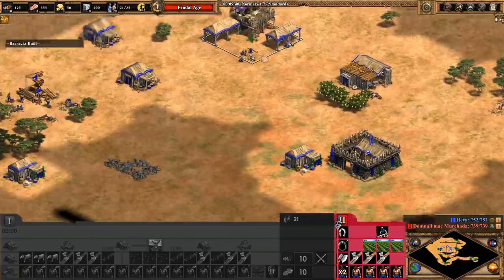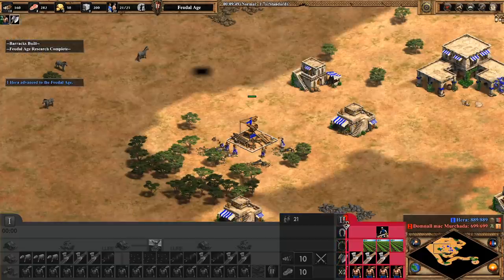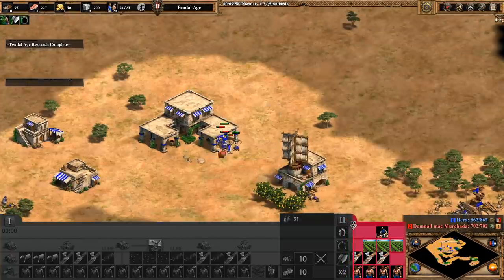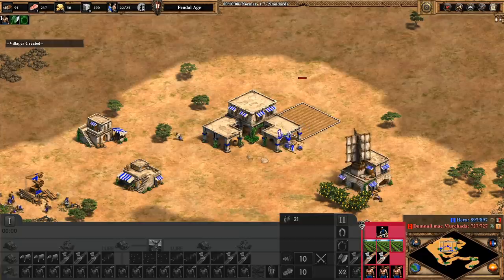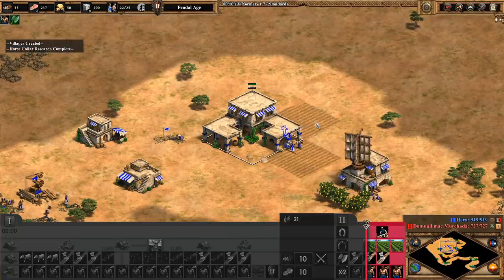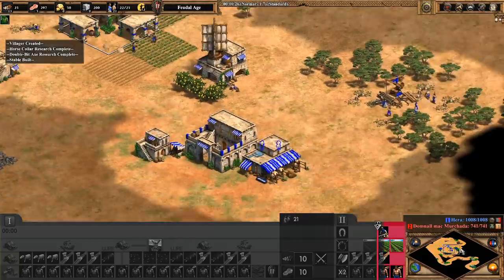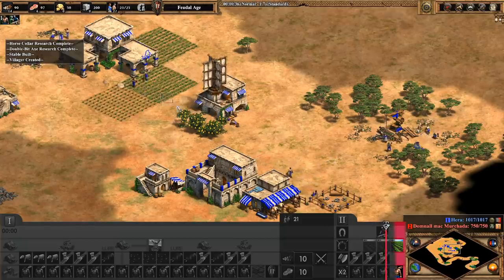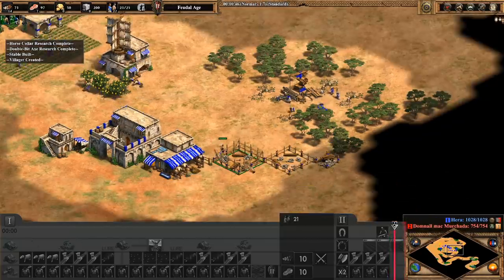Again, two villagers are there on the stable. When I hit Feudal Age, I'm going to drop the stable — not a dock, a stable — and then I want to get both my eco upgrades instantly. The faster you get them the more efficient you're playing. At this point your sheep will start to run out, so it's going to be time to start seeding farms. You want to farm on the right side of your TC because these tend to be more efficient early on — the drop-off point for those farms is shorter.